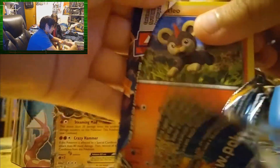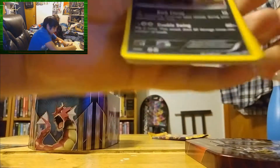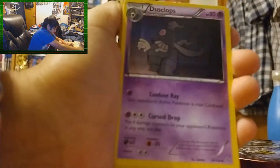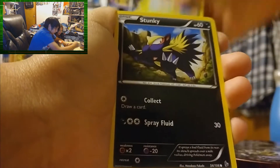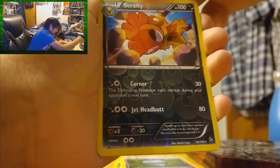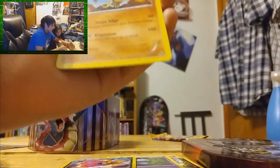First we open Flash Fire. One code per person — put that to the side. We got Crookodile, an Ultra Ball, Dusclops, Litleo, Dustox, Roselia, Stunky, Espurr, Scrafty, and Golem. Wait — reverse Scrafty! I was going so fast I missed the reverse, and then a Golem as the regular rare. Nothing particularly good.